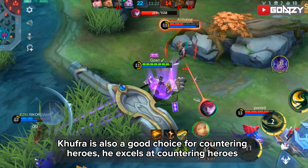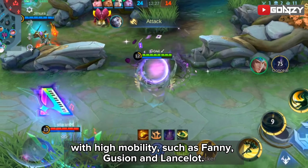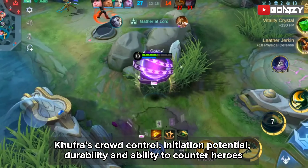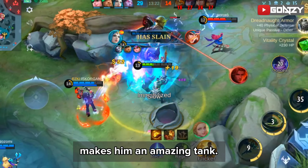Kupra is also a good choice for countering heroes. He excels at countering heroes with high mobility, such as Fanny, Gucyon, and Lancelot. Kupra's crowd control, initiation potential, durability, and ability to counter heroes make him an amazing tank.